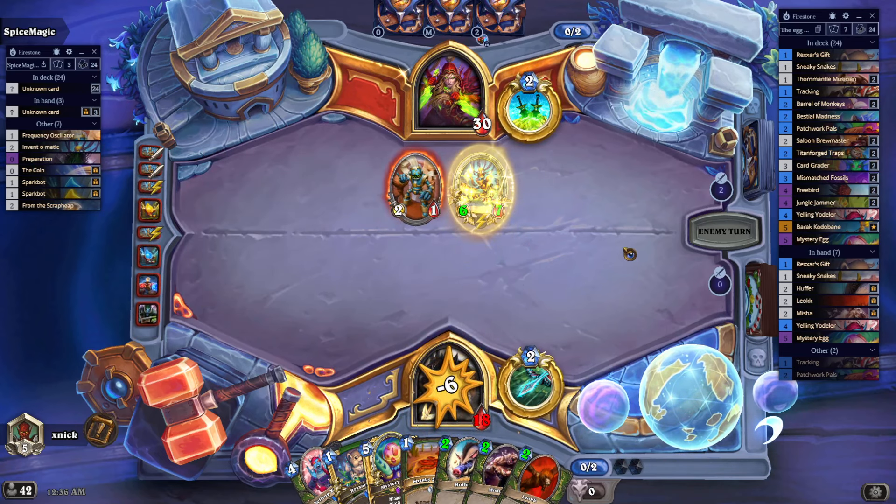The only card in standard that could shuffle our hand back is one guy. Working towards turn four, turn three. Okay, this is perfect — a one-cost card. Misha, just to prevent some damage to my face. I expect to see Lakes — that's not gonna be fun. Remorseless Winter deals two damage to enemies. I've seen this card when I tried to summon a ton of death knight dogs.